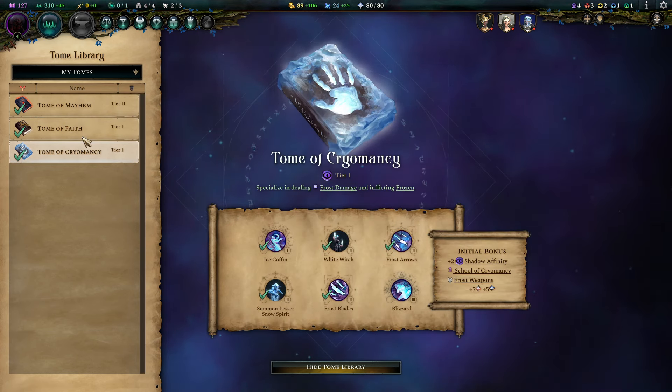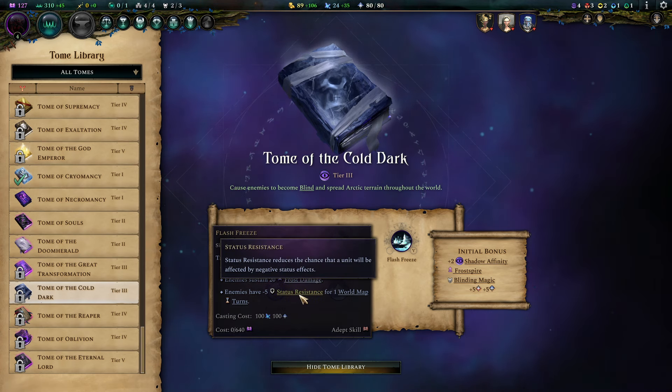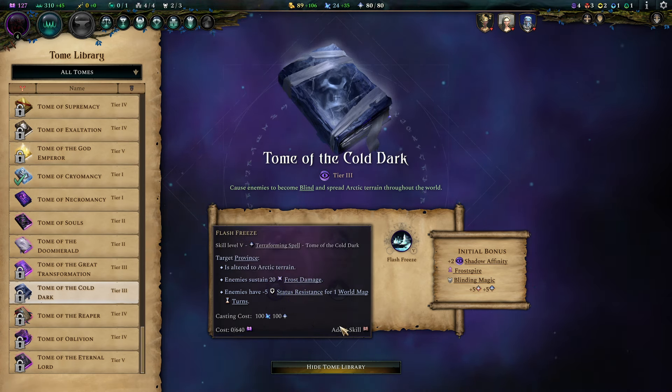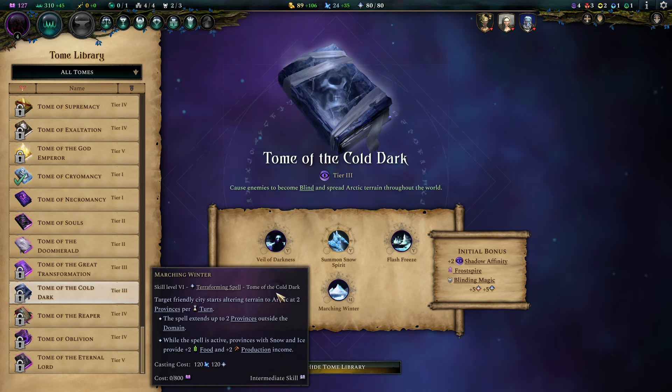It's a no-brainer — we want that as a cryo build. Gaining direct access to tier 3 ice elementals is massive, as it lets us have these bad boys. Freezing Phase is so nasty as it has a pretty decent chance of freezing people, especially if you primed them before with a minus status resistance. On top of that we gain Flash Freeze, which alters the terrain directly into arctic, and we can debuff the enemy's status resistance even further. The frostling transformation gives us the morale bonus, frozen immunity, and frost resistance to really round out your team.